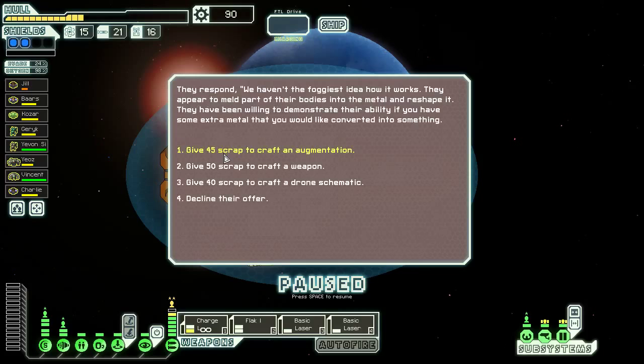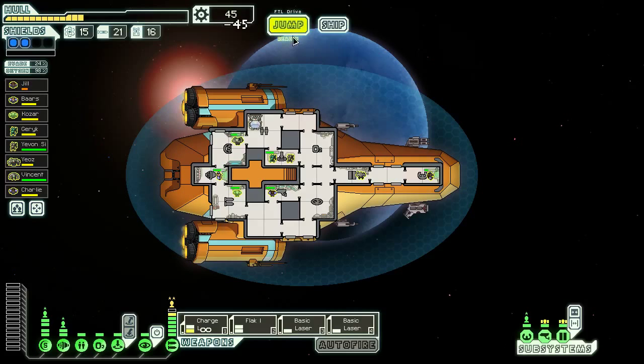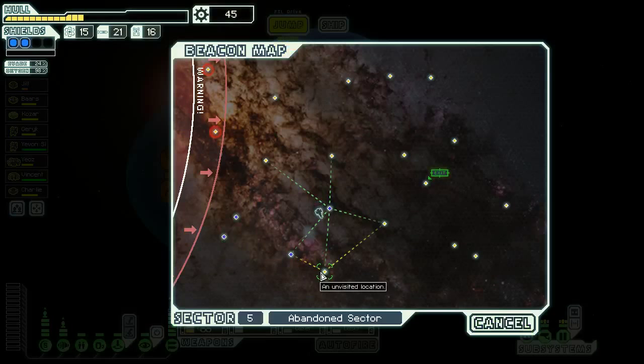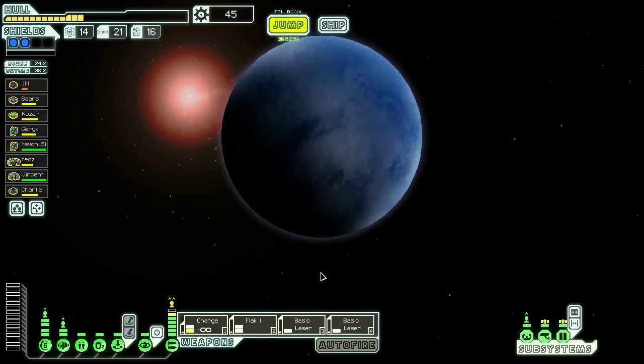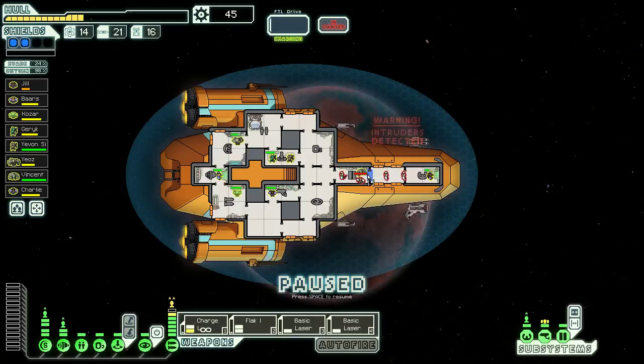We can give them scrap to make an augmentation — I always like doing this just to risk it. They gave us Zoltan Shield Bypass, which is actually really useful with a teleporter. There's an example of a perfect Christmas gift — I would never have bought that for myself but I'm happy to have it.